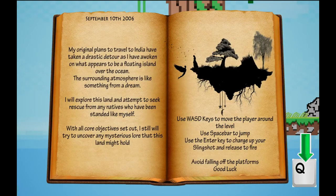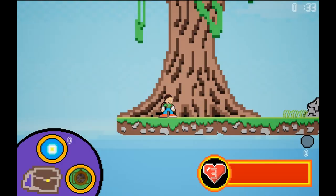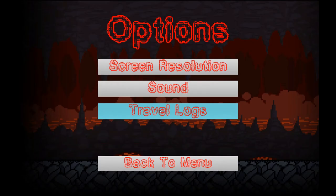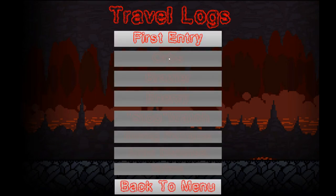These are travel logs. They are used to inform players of how to move about in the game as well as other mechanics and obstacles they'll face. To close the travel log you press the Q key. Travel logs can also be revisited by entering the options menu in the pause menu. The rest are unlocked by collecting them throughout the level.